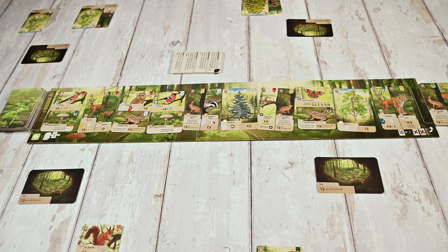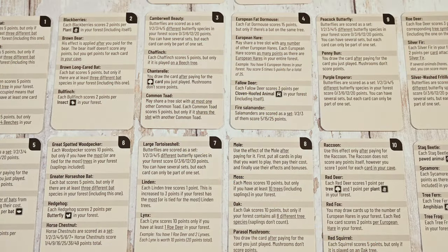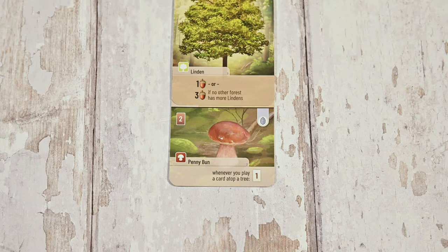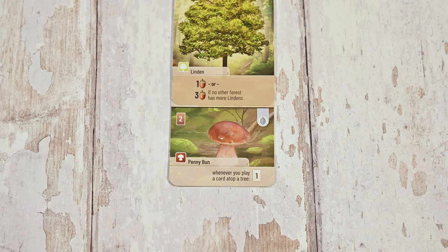Once a card is played you'll execute any effects and bonuses it has. The important rule to follow here is the effect must be used before the bonus. Cards and effects are explained in text, the reference card, and the last page of the rule book. Most effects are instant effects; however, mushrooms have a permanent effect that can be used for the rest of the game.